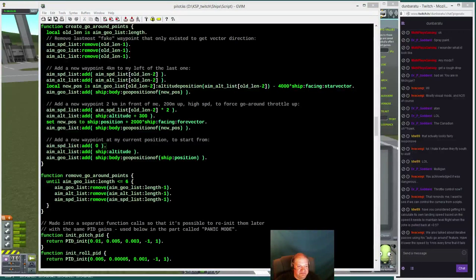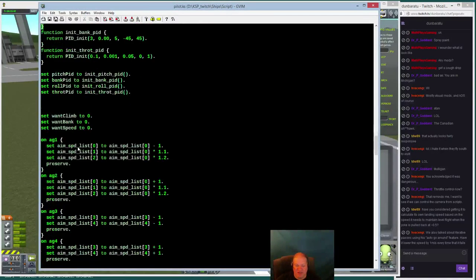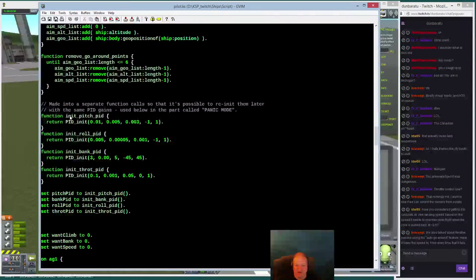My PID inits used to be a big long list; I made each of them a function: init pitch PID, init roll PID, init bank PID, init throttle PID. The reason is I initialize the PIDs at the front but want to reinitialize them to the very same thing later. Rather than type the numbers in twice, I just call the function again to reinit them.